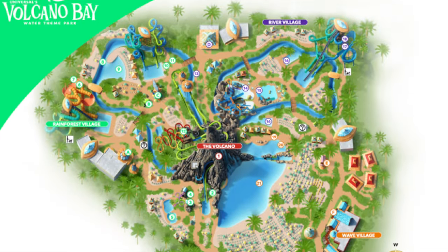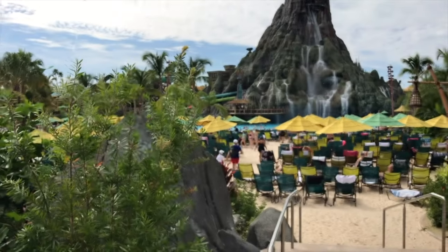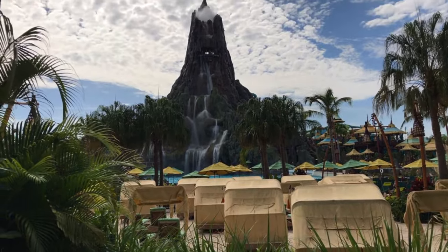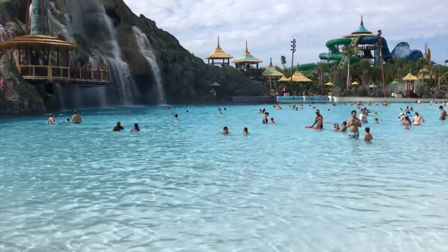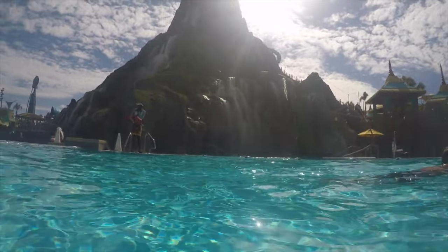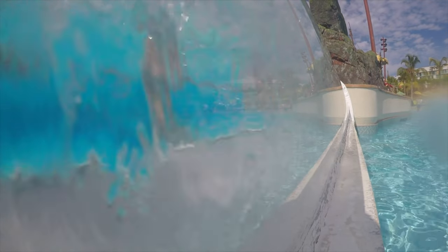The park is split into four sections, and you will first enter into the Wave Village. This area is home to Watari Beach, the largest beach area in the park, with plenty of sun loungers and shady areas for you to relax and catch some rays. This beach leads to the Wave Pool with amazing views of the volcano and the beautiful waterfalls. Next to the Wave Pool is a more relaxing pool area called The Reef, where you'll also be able to view riders coming down one of the slides via a tube that goes straight through the reef.